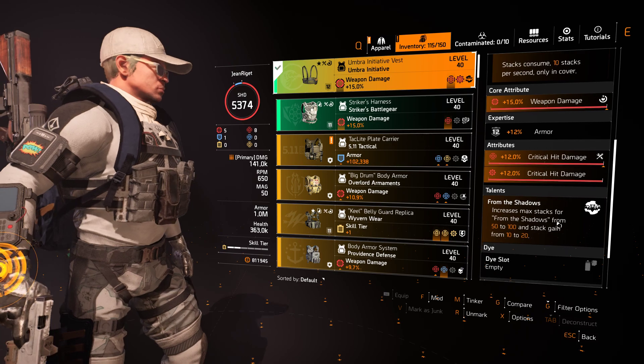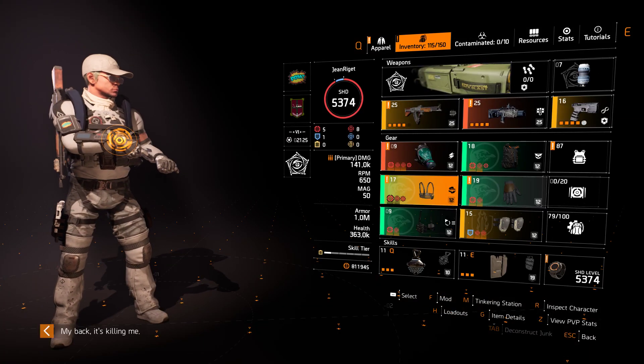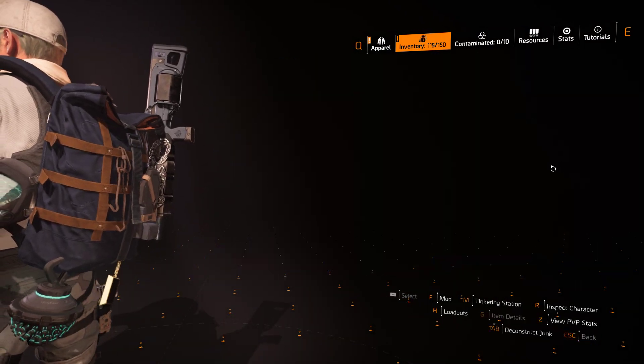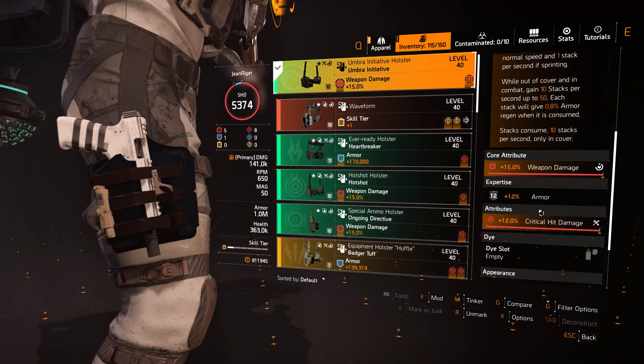It has this talent that gives you critical hit damage for 15 meters and critical hit chance within 15 to 25, and over 25 you get 25% critical hit chance. So there's no need to reach 60 when you're running with the coyote. All the other Umbra pieces again — weapon damage and critical hit chance or critical hit damage. I have critical hit damage on all of mine.